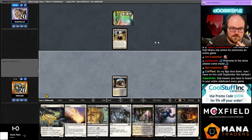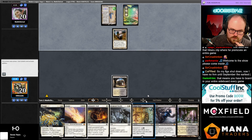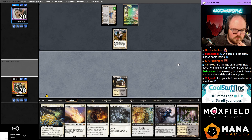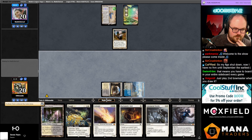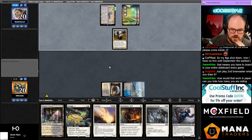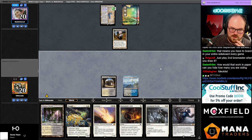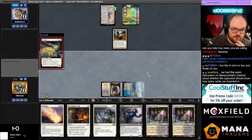Maybe I should have played a tap land, representing something, but paying two life to do so might not be worth it. I don't think I'm supposed to Grief there because I really need the Tutor to find Bowmaster — I want to go Tutor on two, Flump on three, and try to kill them on four. They did not attack. My Solitude's no good because they do have Giver.